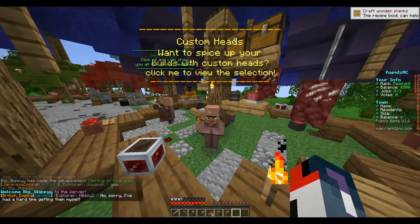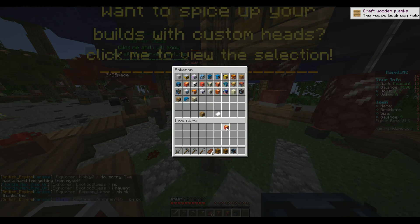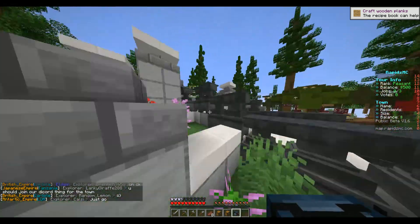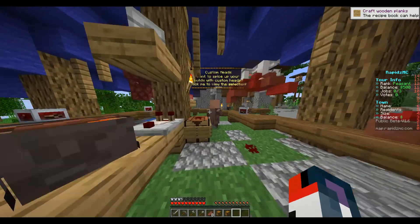Custom heads — "Want to spice up your world build with custom heads?" So this shows my head and I could just take it. All these heads are free, which is cool — but maybe this would be a good donator perk, since it is purely cosmetic. You could restrict some of those heads to donators. That's something I just noticed and would check out if you have the time.